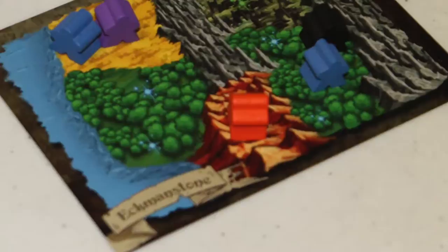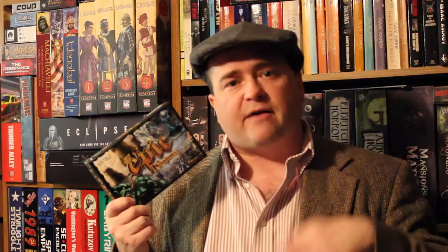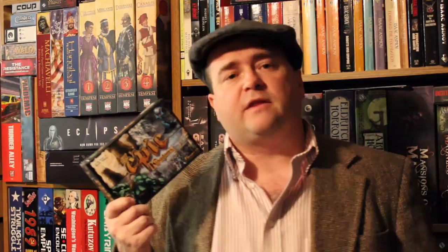Now, combat. If you ever move one of your meeples into a space with one of your opponent's meeples, you have to engage in combat. What you do is you each take a die and decide the number of resources you want to commit. You look at your different resources — magic, rock, and food — and they're worth different values. You reveal simultaneously, and whoever has the higher number wins. I believe the tie goes to the defender. The person that loses has to take their meeple off the board, and you've both spent all your committed resources. But if you don't want to spend resources, you can put up a white flag and surrender.